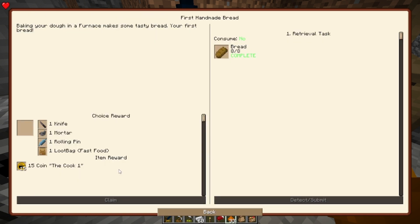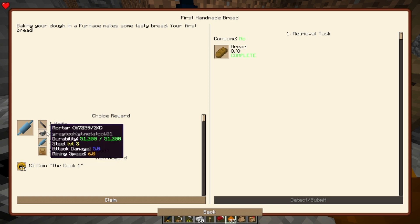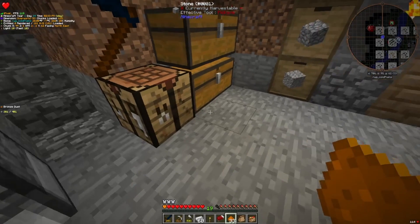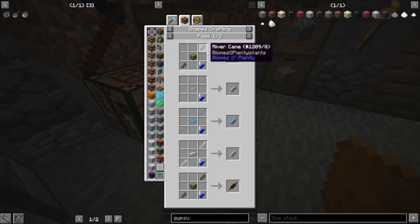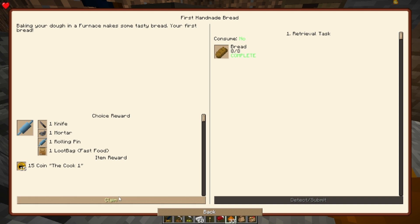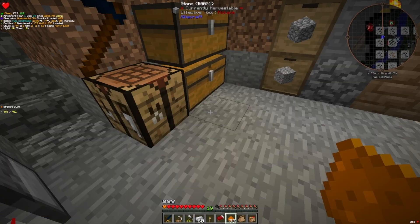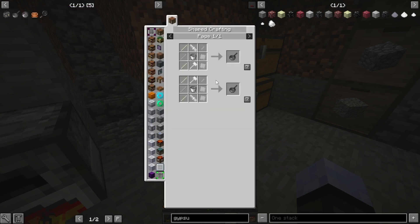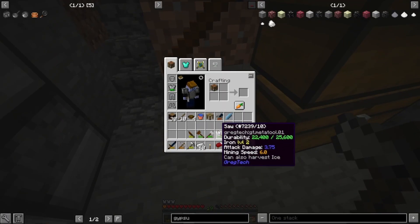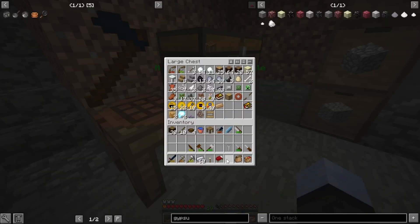I think rolling pin is actually a quest reward for one of these. Yes, we're going to take that. Mortar with 51... that's only five times the amount this mortar has. And rolling pins are actually really easy to make. We'll just take the rolling pin, so that completes that part. And then also we're going to do a mixing bowl and a skillet. I'm going to craft a bunch of these things and then we'll be back again.